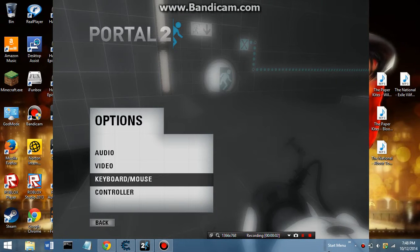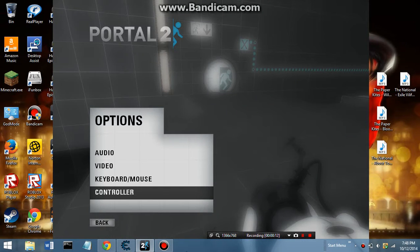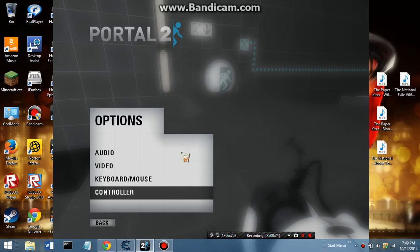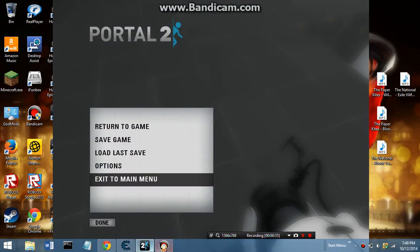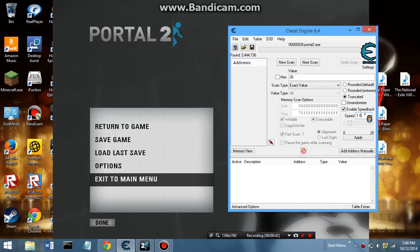Today I'm going to show you a Cheat Engine hack on Portal. Open Cheat Engine, make sure it's on Portal 2, then enable the speed hack. First it will be like regular, then you up that to 50 and apply — and done.